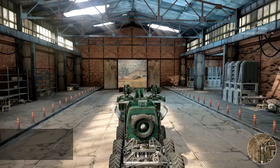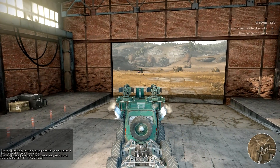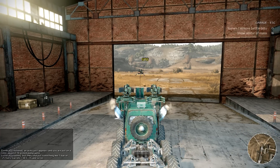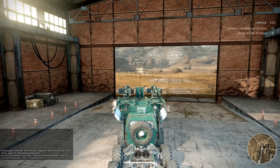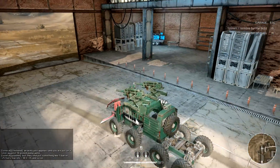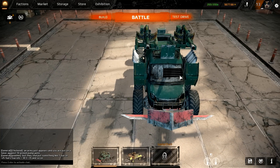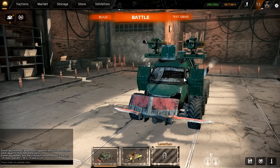This build is my main build right now in PVP battles. You're able to deal a lot of damage — zooming in and dealing 970 in one shot. With a double 76 millimeter setup like this, you're going to be golden. Stay back, snipe, and don't be too aggressive. You can also ram if you get the front parts I have — you can deal damage with ramming.